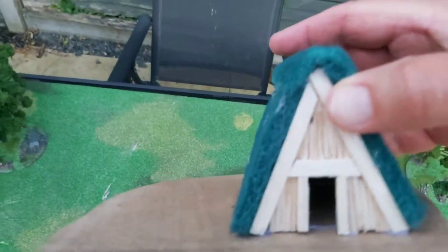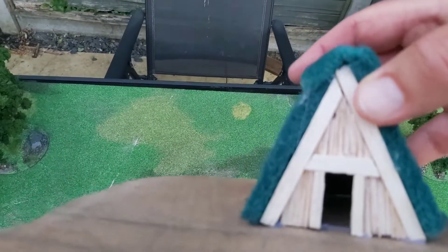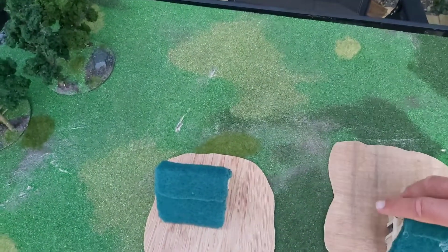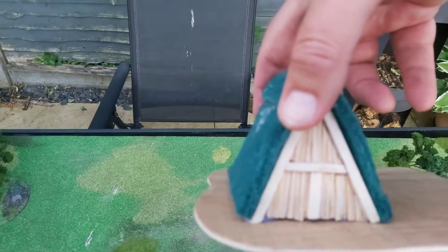With the houses themselves, I've basically covered them in balsa wood, cut a door in, covered them in balsa wood, and built up the thatching and the structure at the back. All the holes and everything will be filled in so you won't see those.